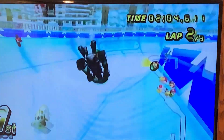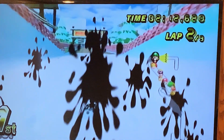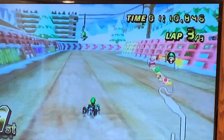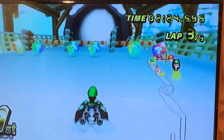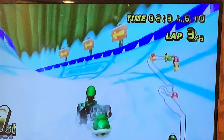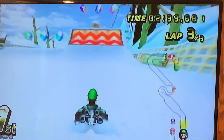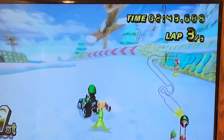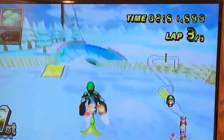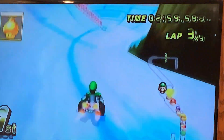Oh crap, no! I think you can dodge the blue shell with a well-timed mushroom — you have to time it perfectly to dodge it. So if I ever get a mushroom in first, I'll have to save it for dodging the blue shell. But you don't get a mushroom in first place very often. Did I just avoid that power block? I'm pretty sure I did. I had no idea that jumping and doing stunts was a way to avoid that. Now I know.